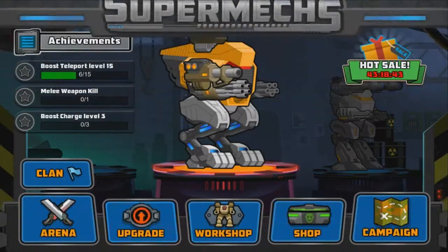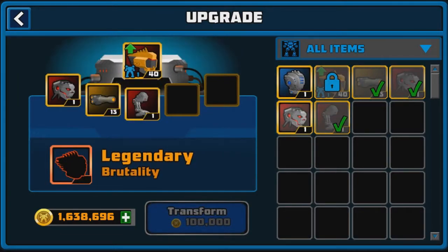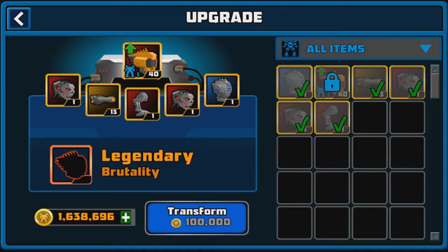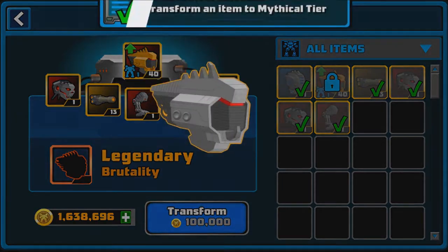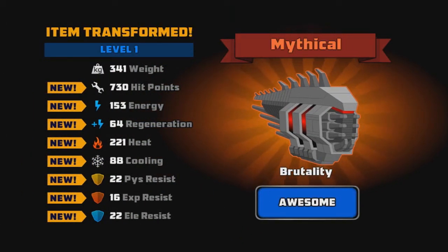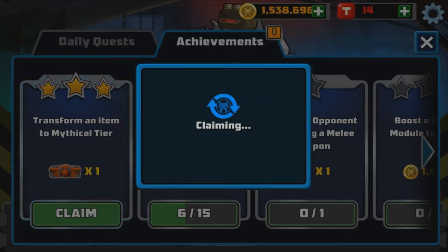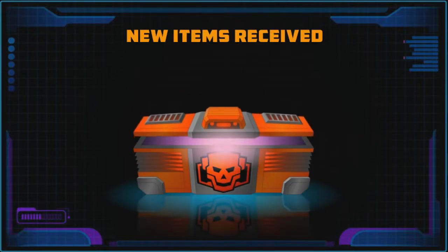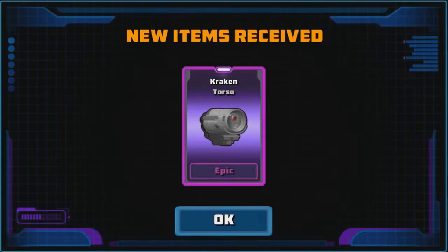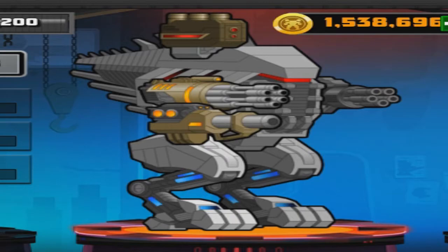Let's go back to the upgrade screen. I'm really excited. Throwing in all this stuff - for a second I thought I had one less than I needed and I was scared. Okay, here we go - this is going to be a hundred thousand dollars. Brutality, please don't let me down buddy. Yes! It's wonderful, I love it so much. I didn't pay too much attention to the stats before but overall that's our first mythical just like that - I'm so happy! We also got a nice little achievement, a premium box.